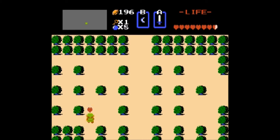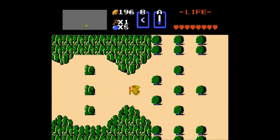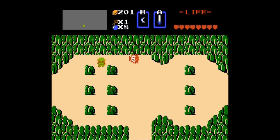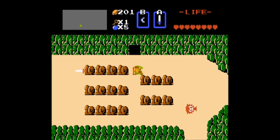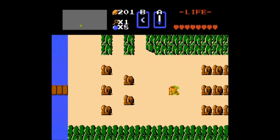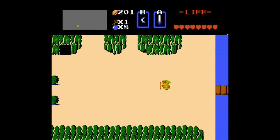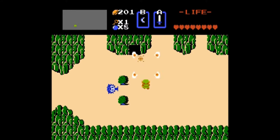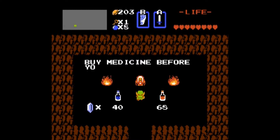Our max rupee count is 255 in this game and we do want to get it up there. Hopefully we'll be able to do that by the time I'm finished with the third dungeon. Here's another one of those old women — let's show her the letter, and we can now buy potions from her. The blue one restores your health once, the red one restores your health twice.